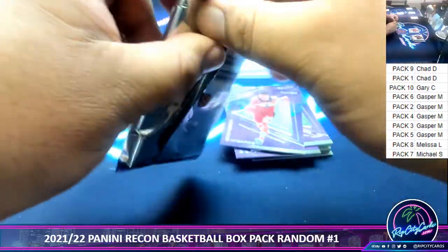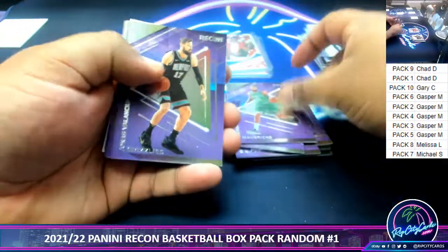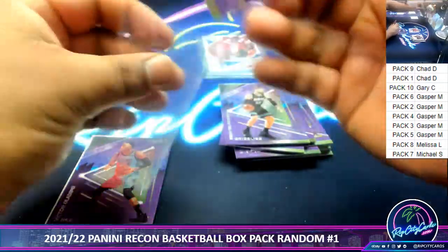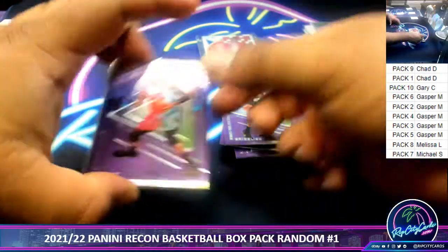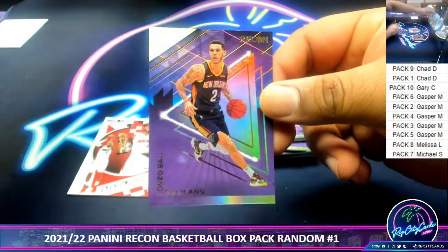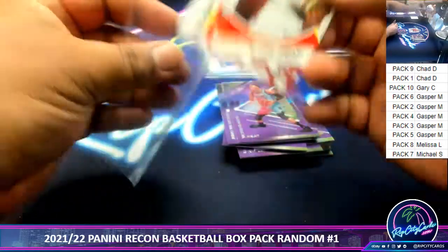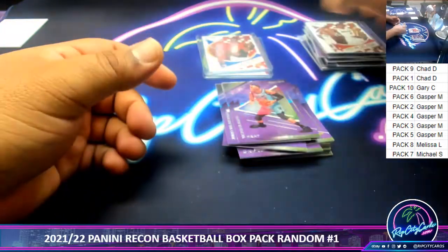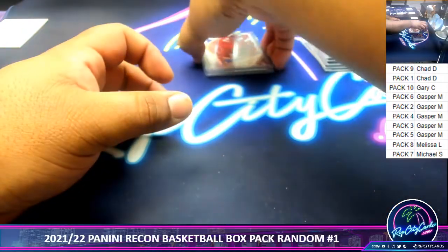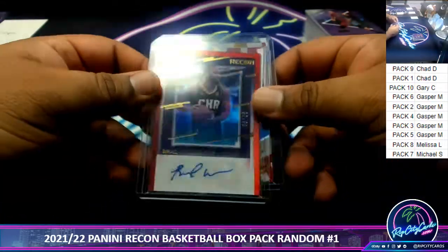Pack 5. Hardaway Jr., Levin Tunis, rookie Devin Vassell for the Spurs. On the Depot — Alonzo Ball with the gold lettering. LeBron James, numbered to 189, Heat — very nice. I've got to get top loaders though, I don't have any right now but I will take care of that for you, Gasper. Congrats — an Olajuwon numbered to 189 and an autograph for Brad Wanamaker.